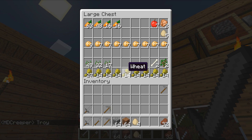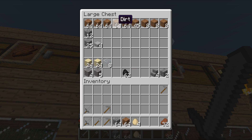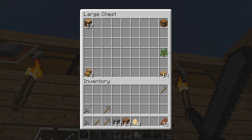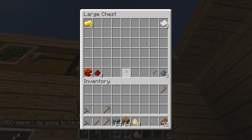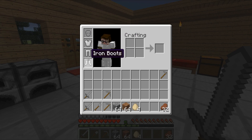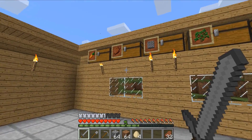Right up here you can see I got some chests with paintings organizing everything. In here I got my food, in here I got miscellaneous things like leather, feathers, string, and rotten flesh. Here I got things like dirt, cobble, stones, bricks, and stuff. Here is my wood, crafting tables, extra saplings and slabs. And here I got things like gold, redstone, and gunpowder. I used up all my iron — I just got fresh new iron and fresh new tools.